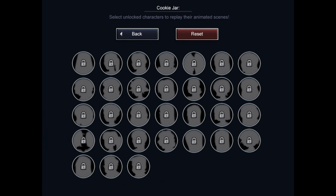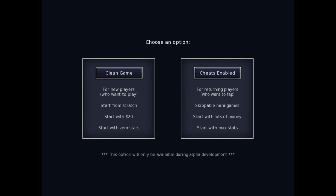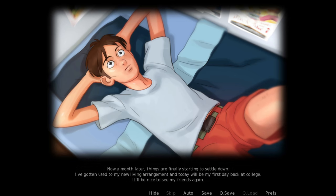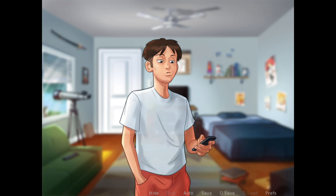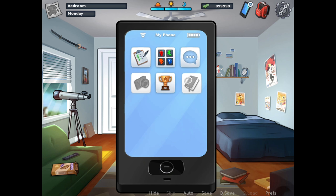Here is Cookie Jar — you can see that all the things are locked. Let's start a new game. You can cheat in a build or clean game, anything you want. It's taking time, just skip everything — you don't have to play the game. Now tap on the mobile.